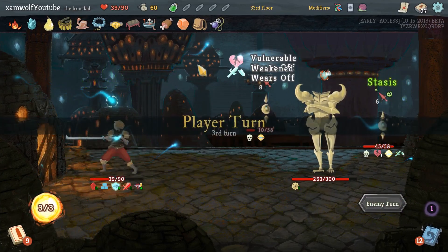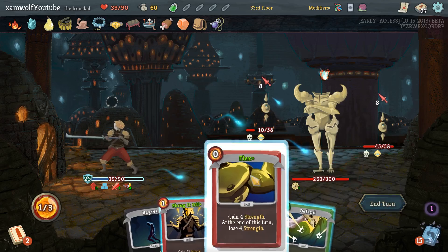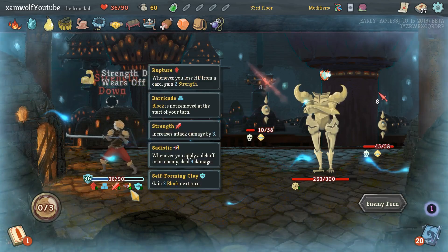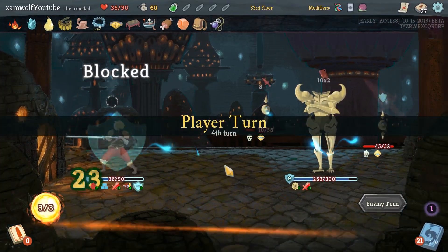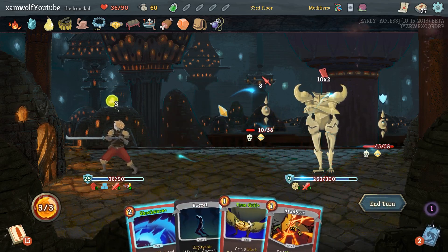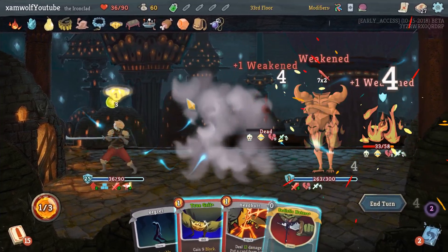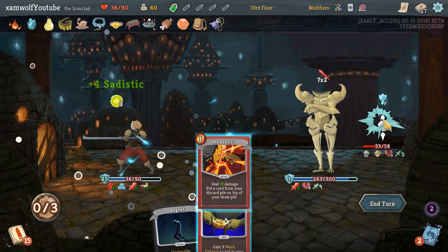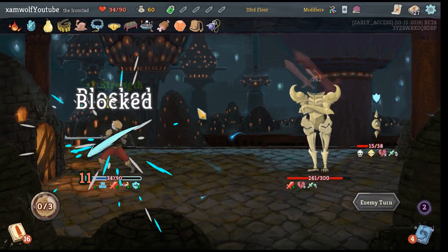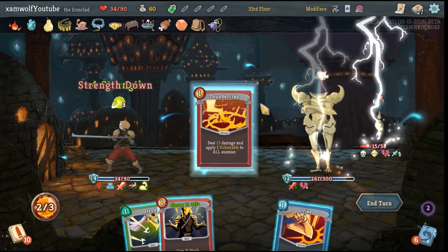I can see why a thousand points might be hard to get — we're not doing so good. At least there was some strength up, and we still have Barricade going. Five strength now — pretty nice. Both Sadistic Natures are ready so we can do this.